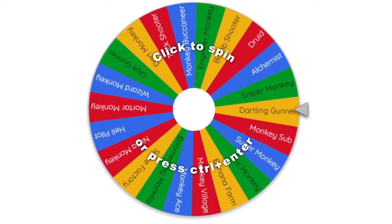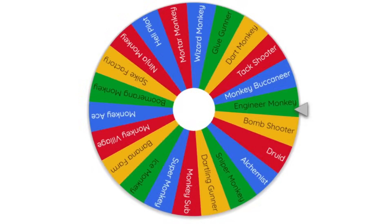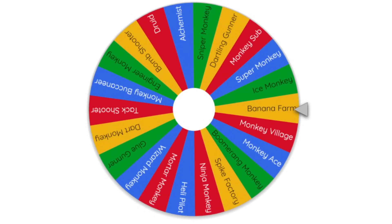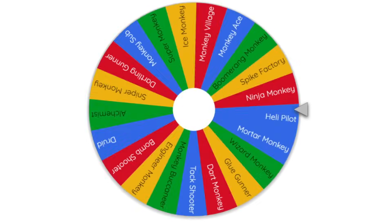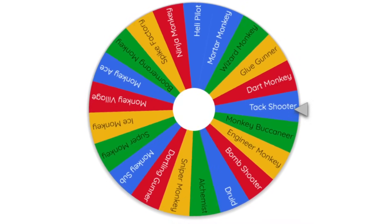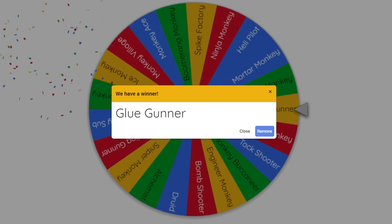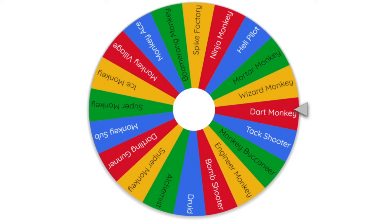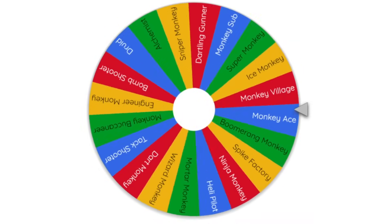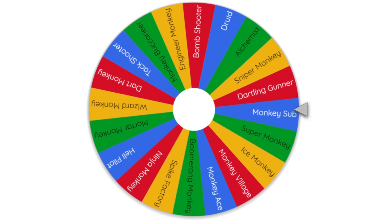Now we have the wheel with all the towers, so let's give it a spin. We got the banana farm — no way! Let's see what we get next. We got banana farm, now we need some towers that can revolve around it. No way, glue? Alright, what's the last tower gonna be? Glue, farm, sub, guys. This strategy is definitely gonna be pretty interesting.